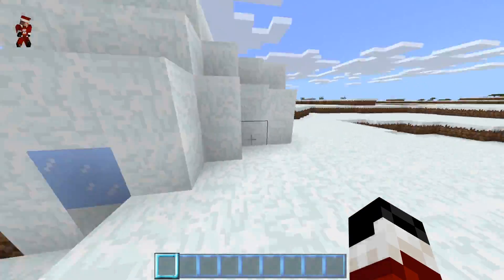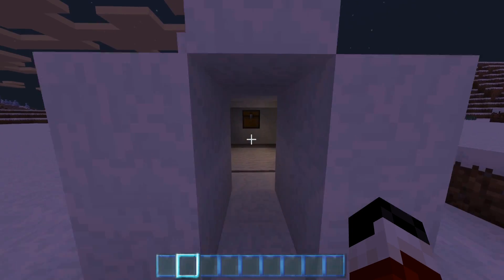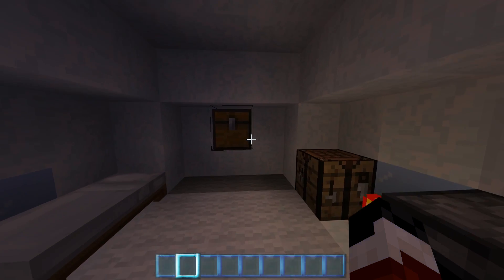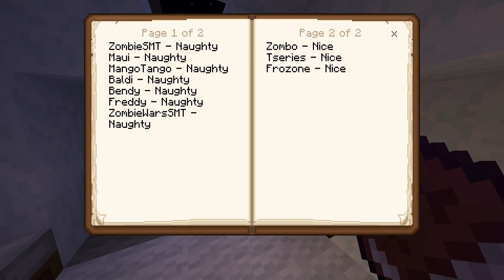We're going inside this igloo to figure out what's inside. You guys better get excited because we're about to go inside Santa's little igloo — at least I think it's Santa's igloo. Oh my gosh, there's a chest in here! Let's take a look inside... it says 'Santa's List, by Santa.' Wait, are we seriously about to check out Santa Claus's list right now?